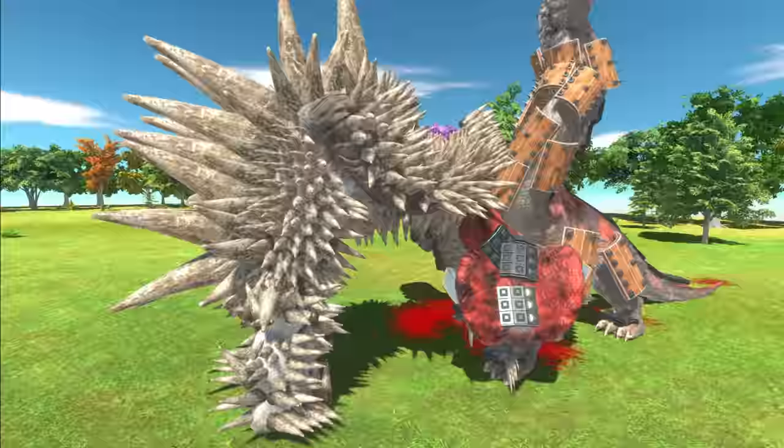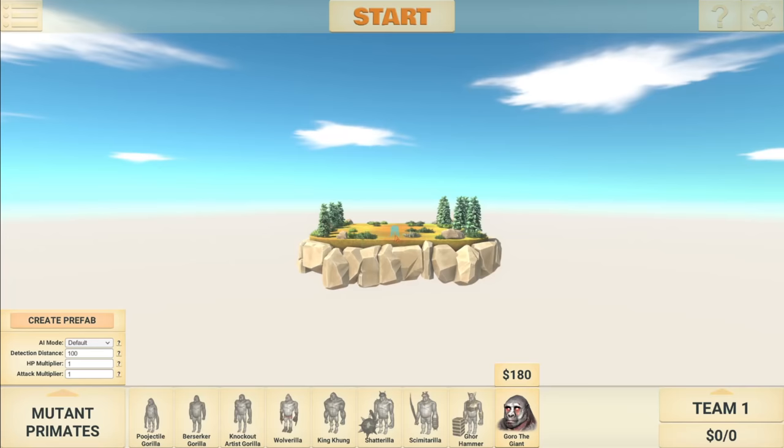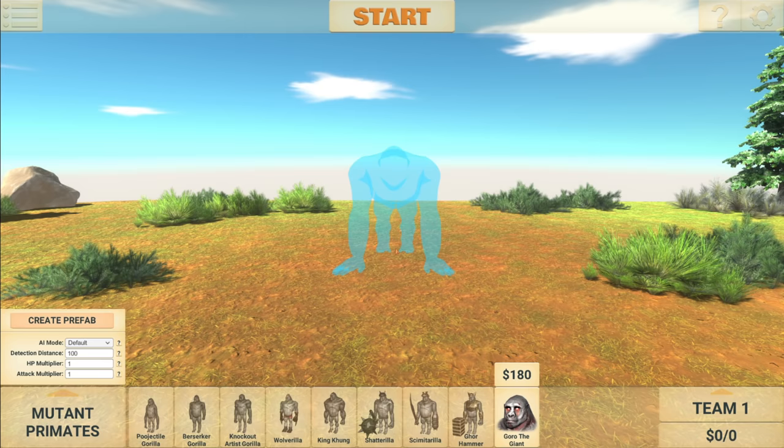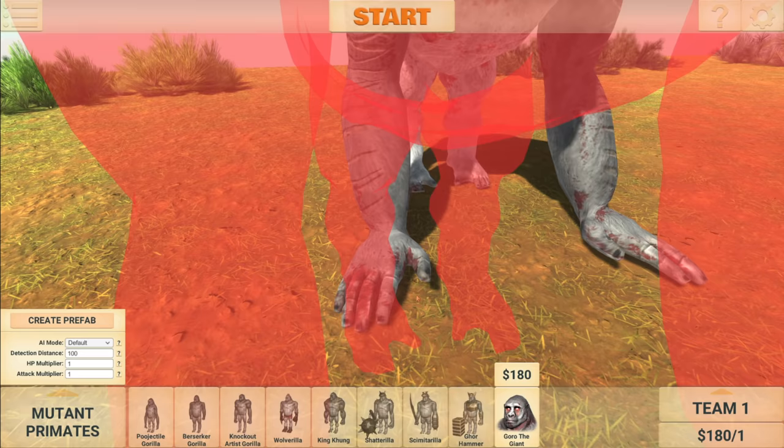Congratulations, Spiked Goru — you have won. We're not quite done with Goru just yet, because the next suggestion says to put spikes on his fist and a giant tentacle. This sounds pretty straightforward. I think I've done something similar before, but basically we're going to give him Wolverine claws. It will work very well on this character because of his punches, so let's see if we can add some extreme spikes.